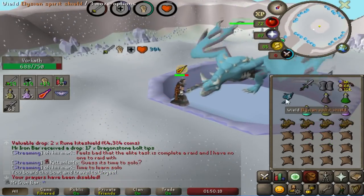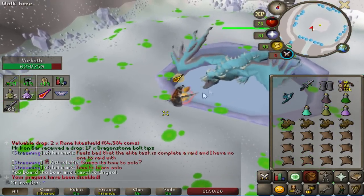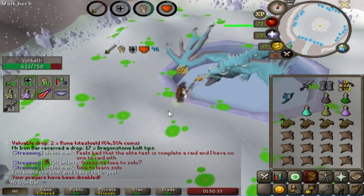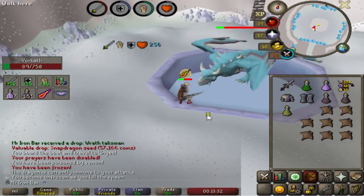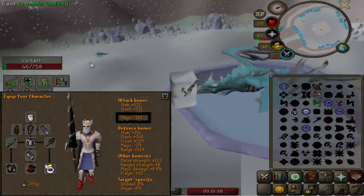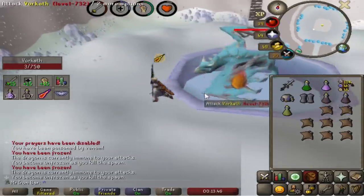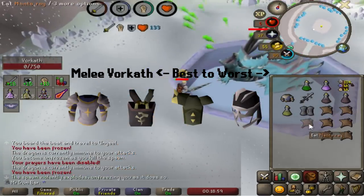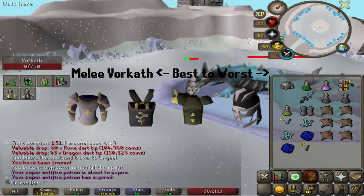Elite Void Melee is out of the question - you just take too much damage. When you're meleeing, you have to deal with two attack styles and can only protect from one of them, in this case mage or range. Void Melee just has no defense. So the overall setup recommendation in order would be: number one, Justiciar, followed very closely by Bandos, then followed pretty closely by anything like Torags, Dharoks, Barrows, or tank armor, and then not recommended: Void Melee.